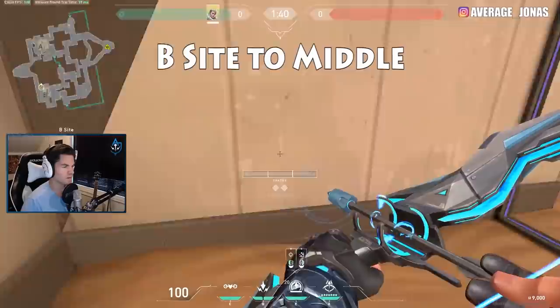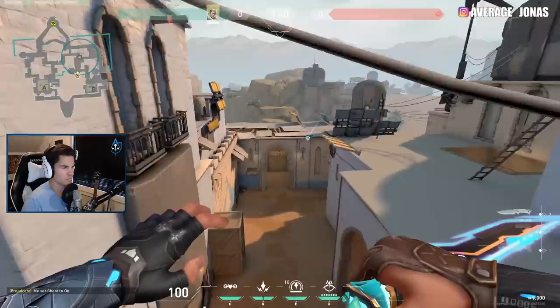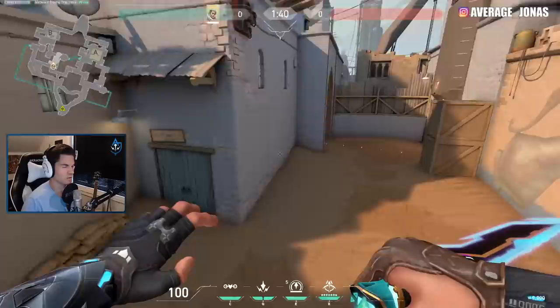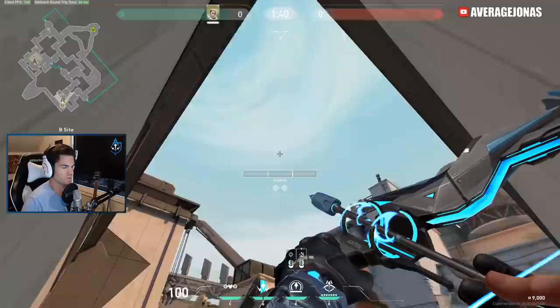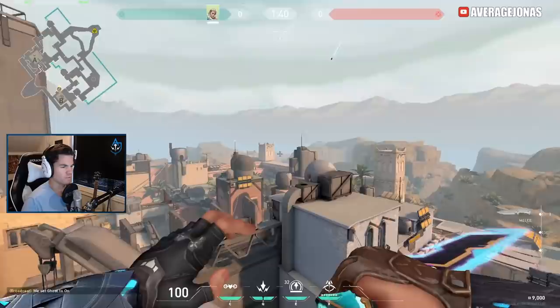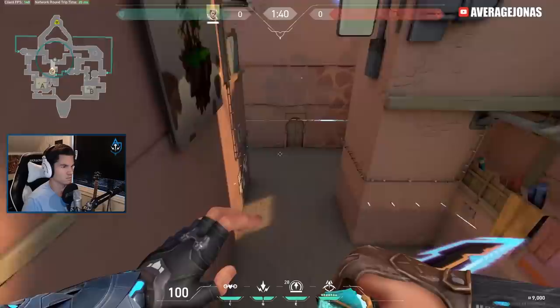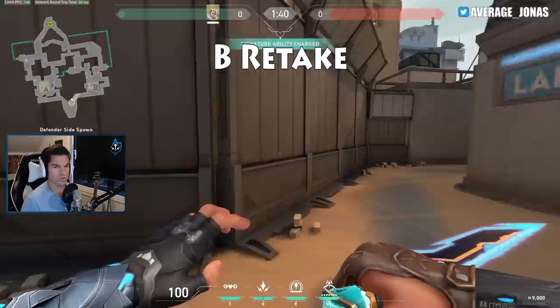A nice and simple arrow to reveal mid when you're playing B defense is just to get into this corner here and place your right diamond right on the edge of this roof, and do a one bar. It's just gonna fly over here, land right here — it even sees a bit of long and all the way up here. If you wanna reveal A short, you can just go into this corner here. You see the green bar below your drone icon — just place that right on the tip of this metal thing here and do a two bar. This one's just gonna fly over here and land on the back wall, scanning all the way down. It's actually pretty hard for them to shoot it too, because they have to turn around and aim so high up — it's actually really good.